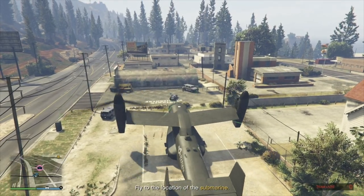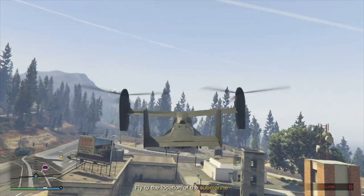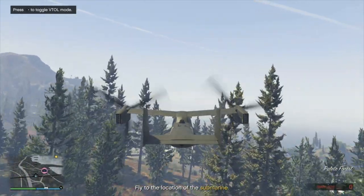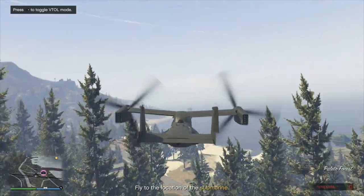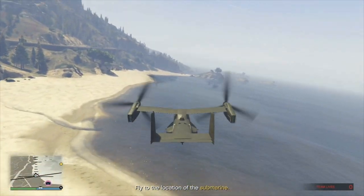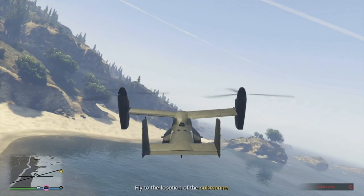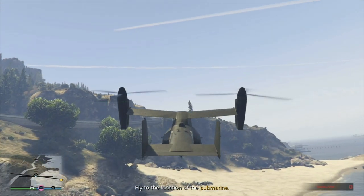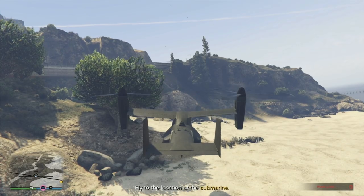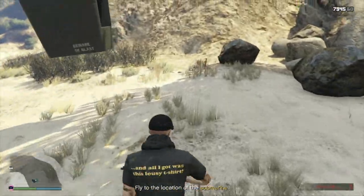Tilting the Avenger backwards and forwards will help it lift off into the air quicker. While the submarine team heads out in the Stromberg, air support should land the Avenger right here and then climb the mountain up to the road in front of you.